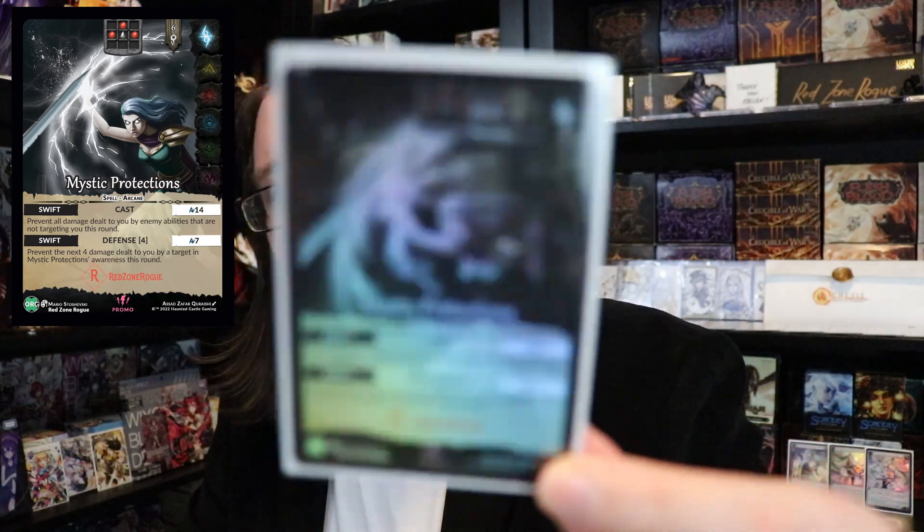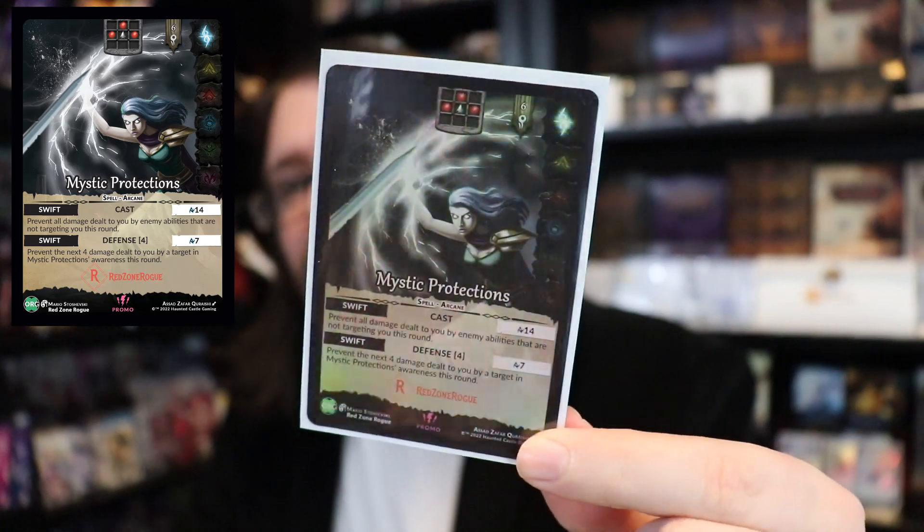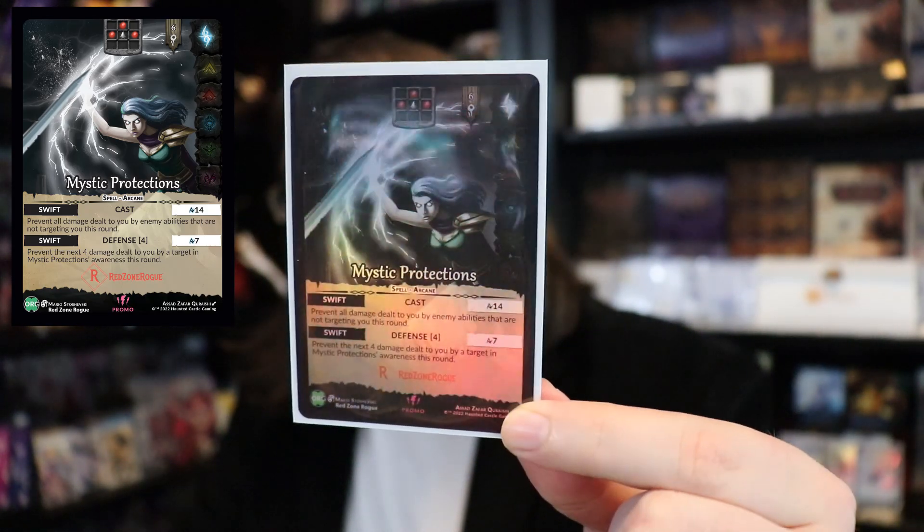Let's talk about the card. It's really cool — a really good defensive ability. It is an arcane spell. It has swift cast for 14 of your resources: prevent all damage to be dealt to you by enemies that are not targeting you this round. So it's really good — it basically prevents area of effect damage to you from all enemies not targeting you this round.